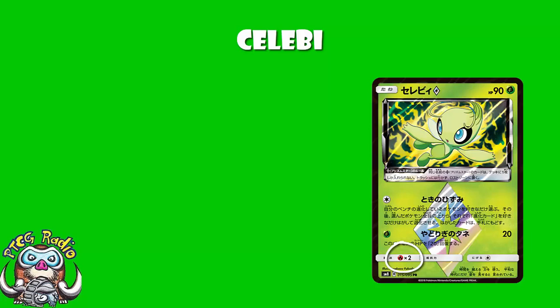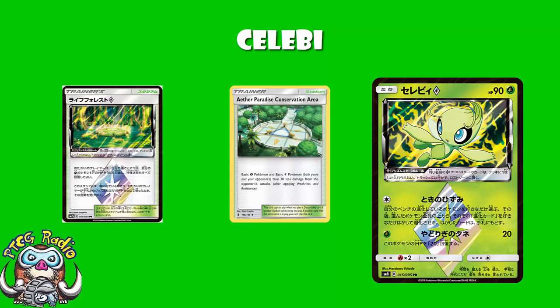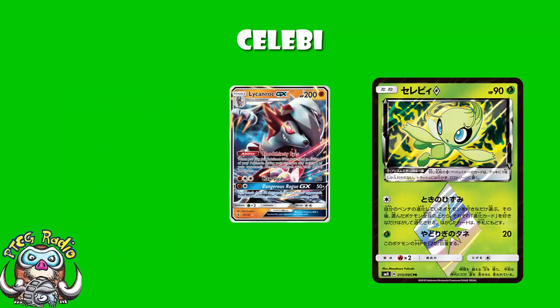Weakness to fire is kind of annoying, but you've only got 90 HP. As a grass Pokemon, you can use Aether Paradise Conservation Area, but you've got such low HP I don't know if it will make a difference. You can use Life Forest Prism Star, which is a once-per-turn Pokemon Center Lady onto a grass Pokemon, but I don't know if it will make any difference. And you are hitting weakness against stuff like Lycanroc and Lapras.